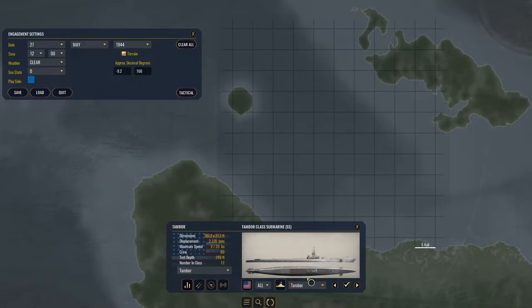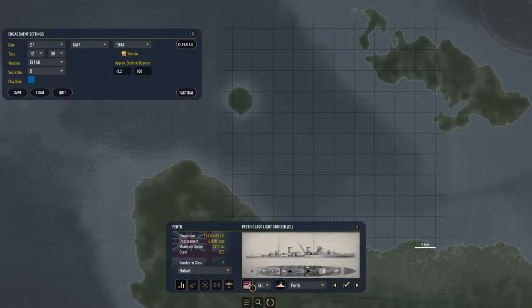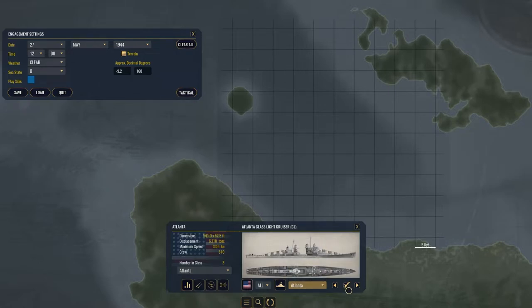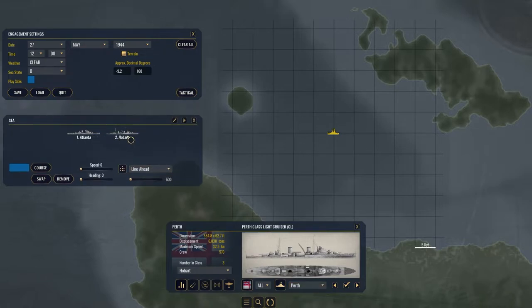There are submarines in this game, destroyers, cruisers, light cruisers, battleships, carriers, escorts — there's so much stuff. You also have the Australians and the Japanese. We're going to have an American light cruiser — the Atlanta — and we're also going to have HMAS Perth. Let's just do two light cruisers: USS Atlanta and HMAS Perth. That's going to be our little duet of light cruisers, and we're also going to have some enemies to deal with.